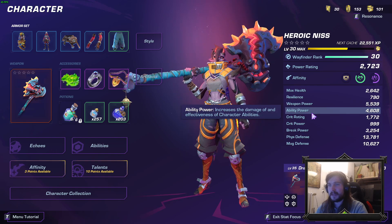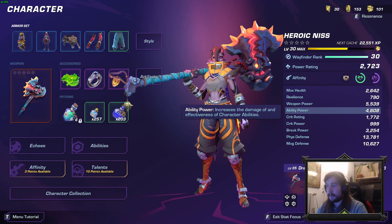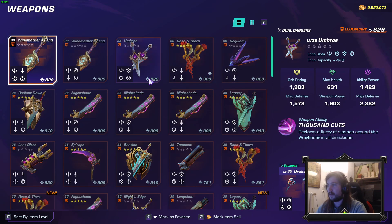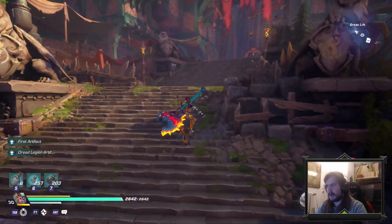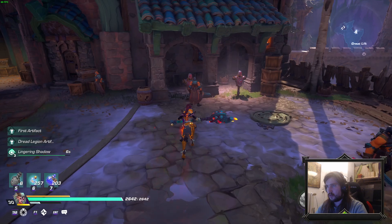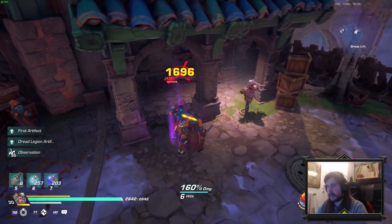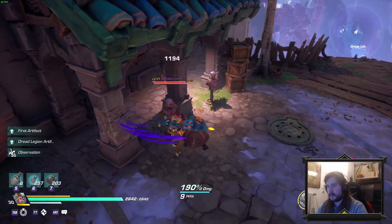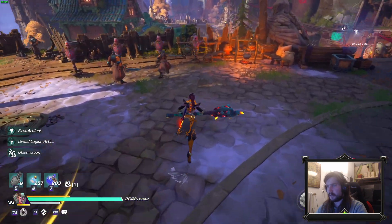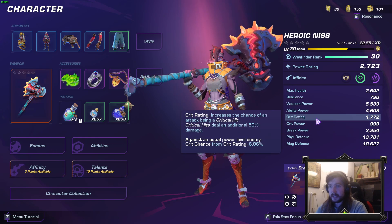Then we have weapon power, which increases the damage of our weapons, and ability power, which increases the damage of our abilities. Both of these do work for weapon abilities. You can see things like Eye of Judgment, Throne Thorn Blossom, and so forth. With the dragon more it's like a triple combo hit — two seconds build up, then we have it full and can only strike, which all deal a lot.